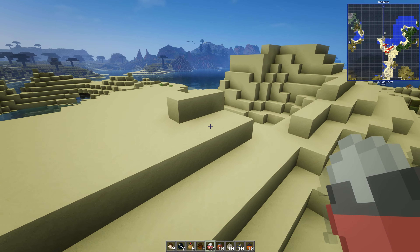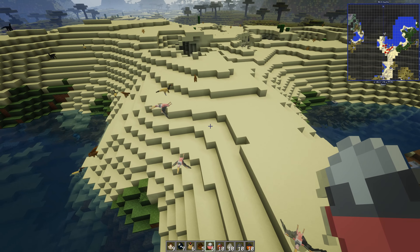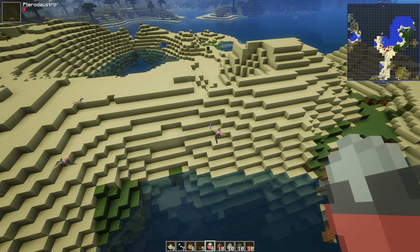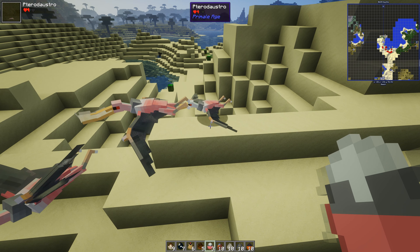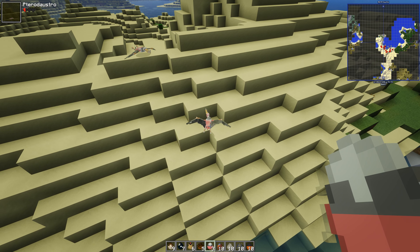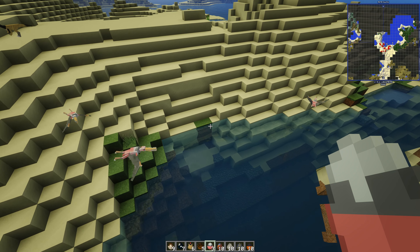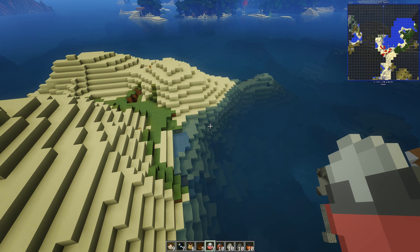Pterodaustro - I believe that might be a flying thing. I got it right, hooray! Look at that - it's like one of those things where they've been skinned alive. But I like the fact we've got some pink pterodactyl type things. Pink terrors! This is what this mod is really good at - doing the super thin membranes. Like the ones in the primordial original Devonian area, they're actually brilliant.